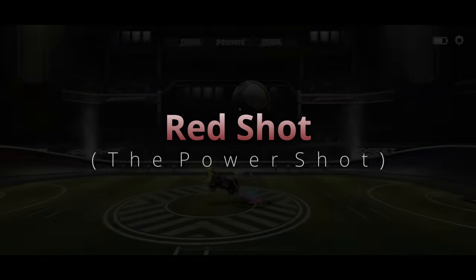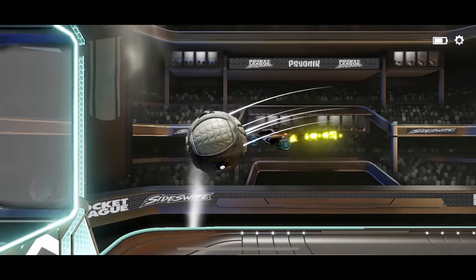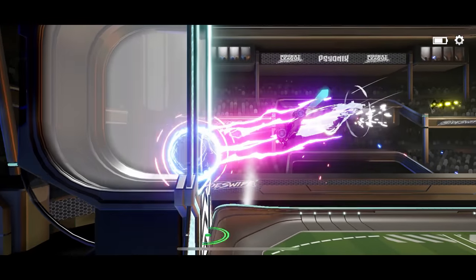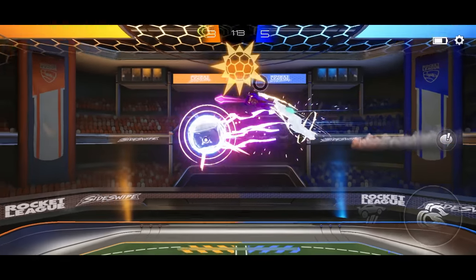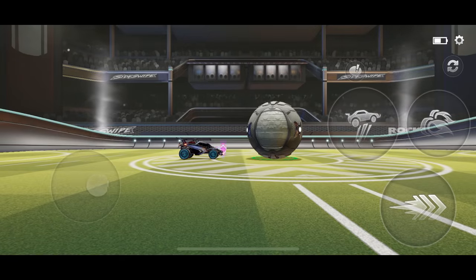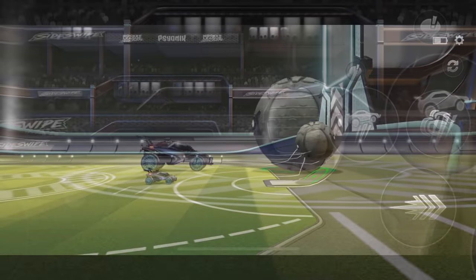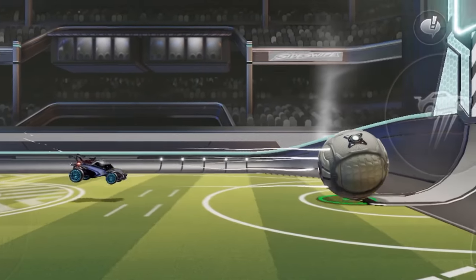This first one is one that you should all be familiar with, so we'll talk about it super quickly. I call it the power shot, but it's also known as the red shot because of the colour it makes when you do it. It's useful in any situation when you want a lot of power on your hit, but you also want to stay with the ball — when you're totally committed to your shot. To do it, all you need to do is front flip into the ball, hitting the ball with the nose of your car. Then the ball will glow this blue and pink colour. And that's your red shot.